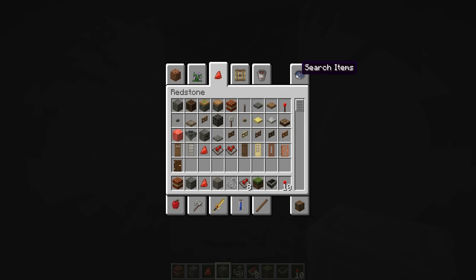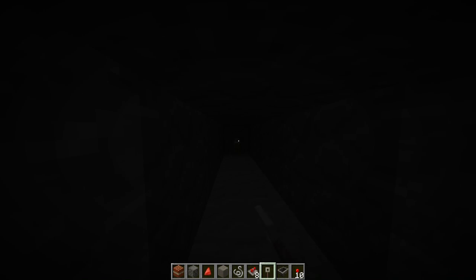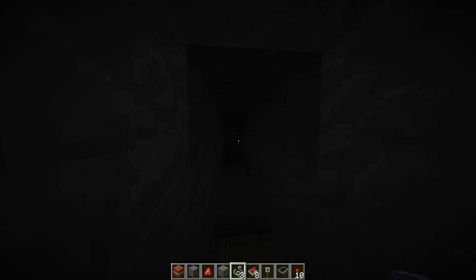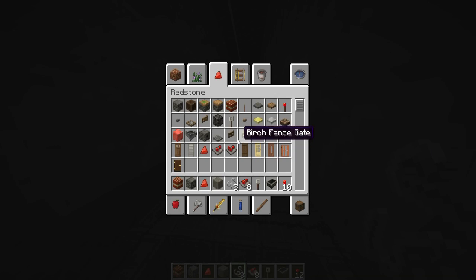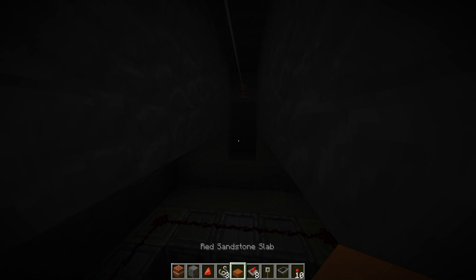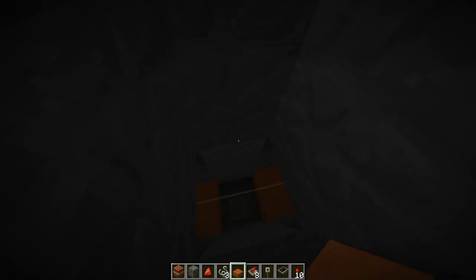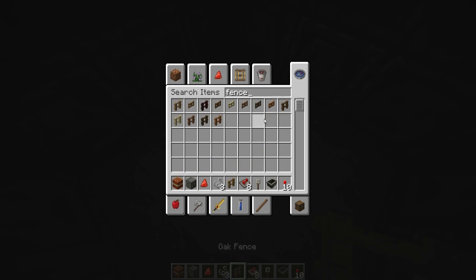Let's go ahead and put down the tripwire — over there and over there. Then we're going to have to break all of this and start putting in half slabs so that the string still connects. If you put anything other than half slabs it'll disconnect. It's also to keep people from falling down onto the sides. Let's do a fence and some water here.